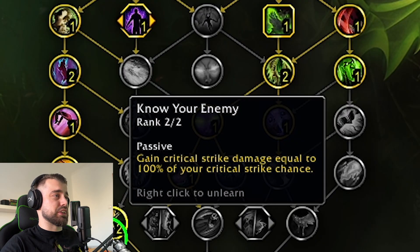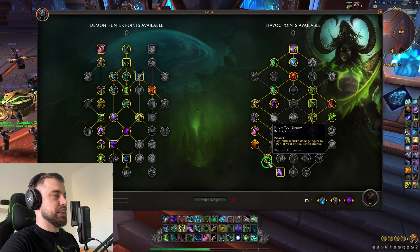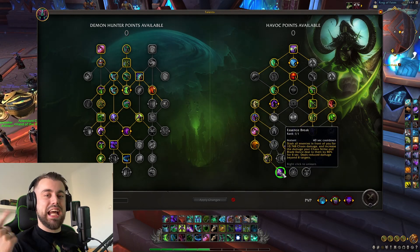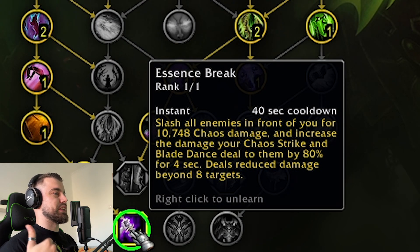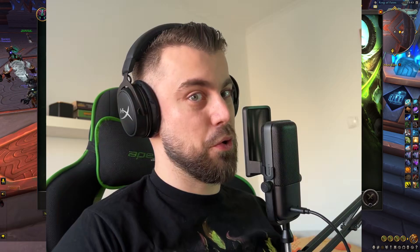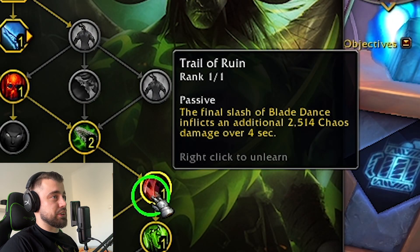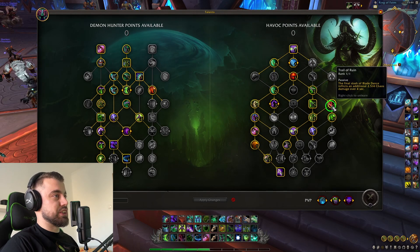Then we go with Know Your Enemy - gain critical strike damage equal to 100% of your critical strike chance, very important. And for the first time we can actually play Essence Break without having to choose - you slash all enemies in front of you for 10k Chaos Damage and increase the damage of your Chaos Strike and Blade Dance dealt to them by 80% for 4 seconds. If we have a strong healer with us and we play this build, oh boy. On the right side we also go with Trail of Ruin, so we basically have a DoT as well from Blade Dance. This is all focused on a lot of damage overall.